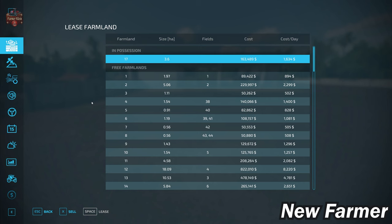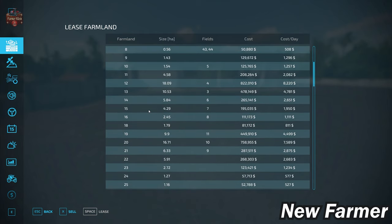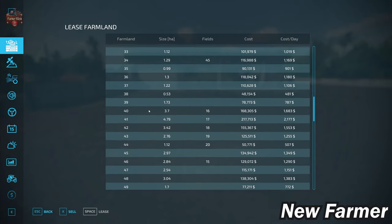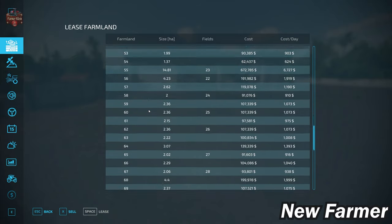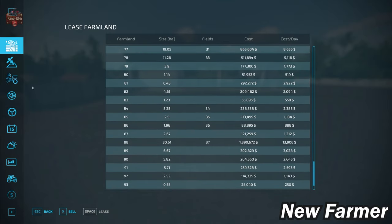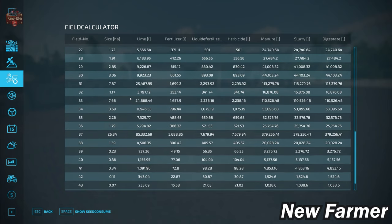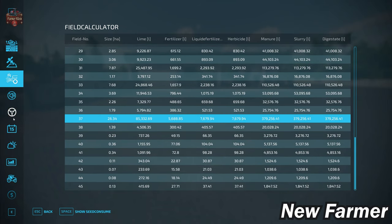Taking a look at our Farmland Lease screen, it shows all of the viable farmlands, how large those farmlands are, whether they include any fields, and how much each farmland will cost. We can cross-reference with our Field Calculator screen, which shows the specific sizes of each field. We have fields ranging in size from less than one hectare all the way up to 26 hectares.